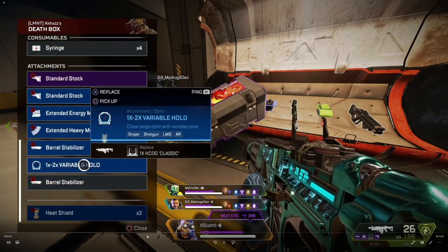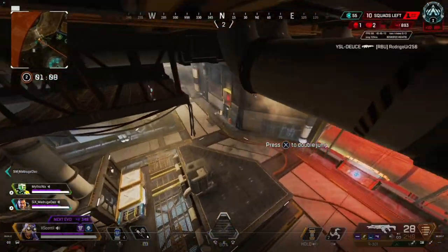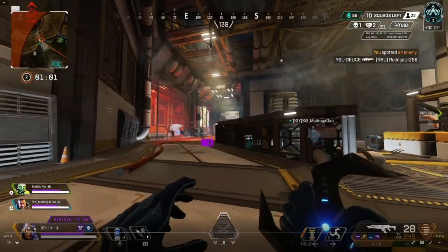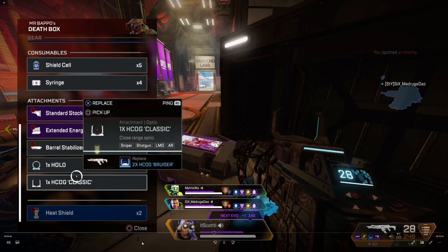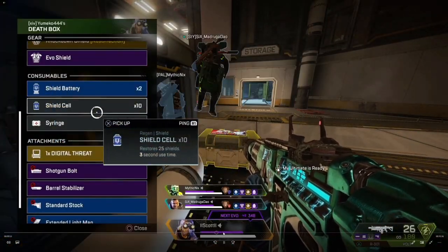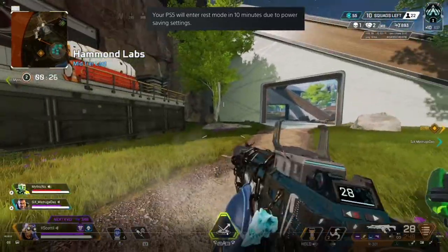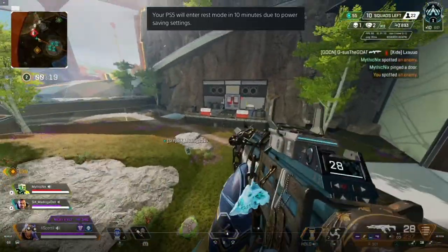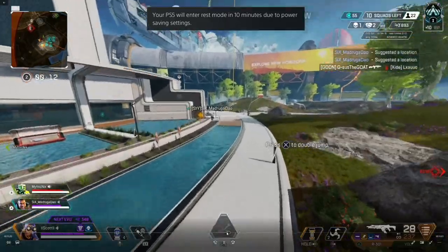The best way to improve your own gameplay is to save it on your PlayStation with the Share button and watch it back — think what could I have done better, how could I have handled this differently? I'm spending way too much time looting when there's no need. I get a little wary hearing a Lifeline drone, thinking there could be a team in vents, but it turned out to be a false alarm. It's important to keep an eye on what's going on around you and communicate with your team.